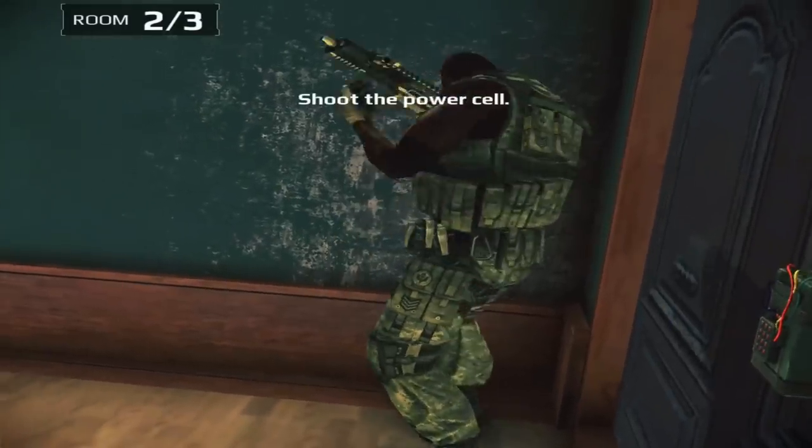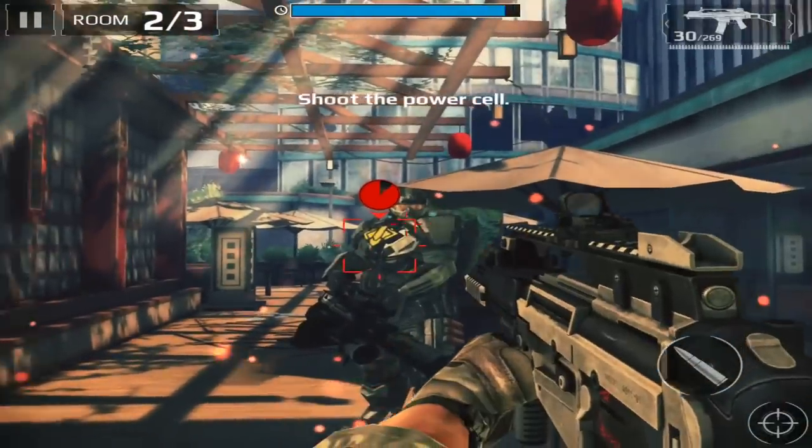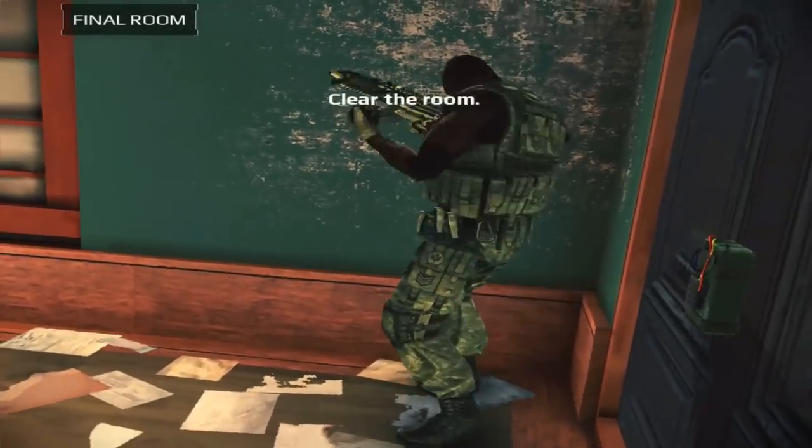For the second star, we have to shoot the power cell. Here you can see the executioner. Here we shot the power cell and that's the second star.